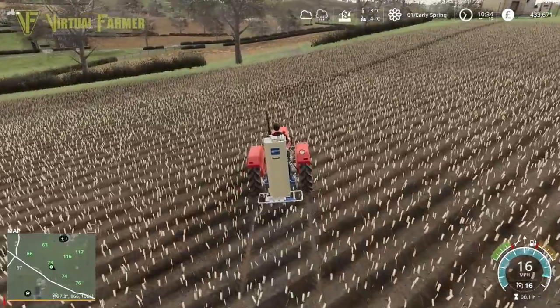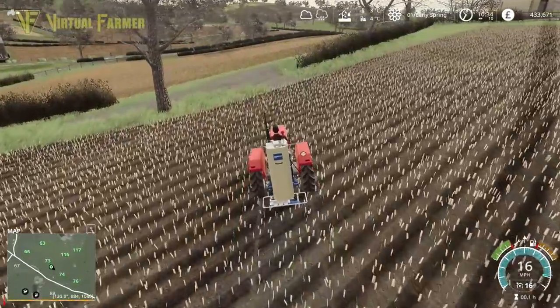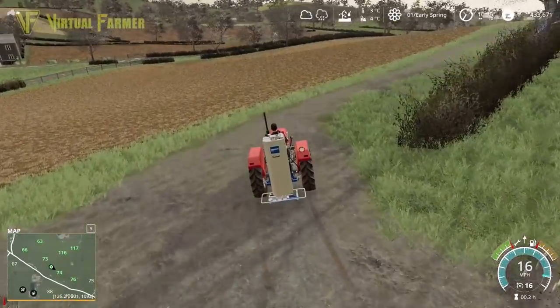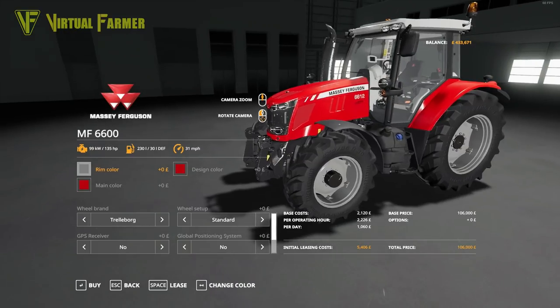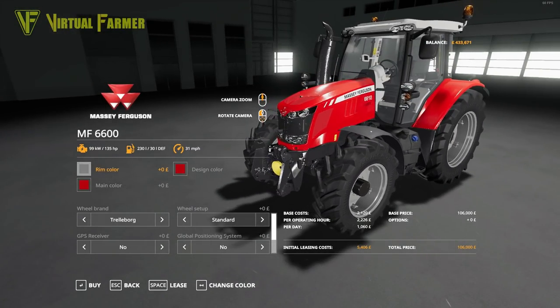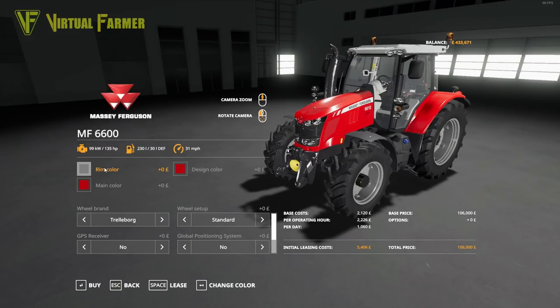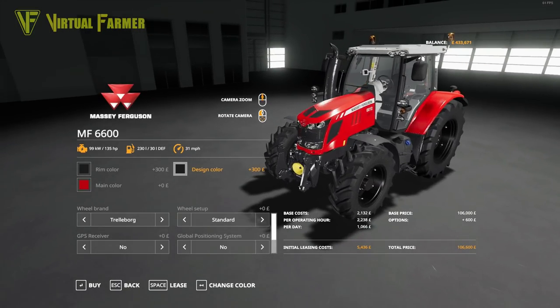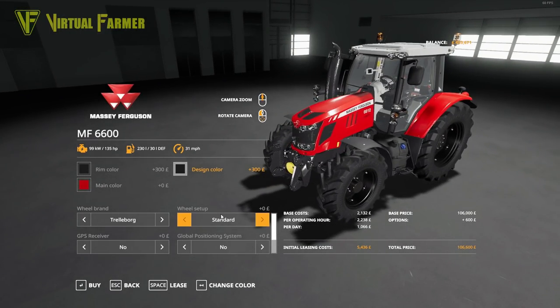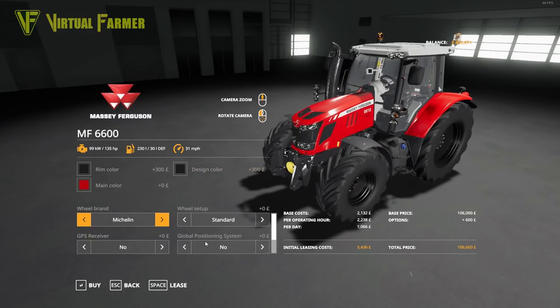My second tractor is going to be the Massey Ferguson 6600 series. Let me customize it a little — rim color going with black wheels, design color I also want to add some black accents, which looks absolutely awesome. Wheel brand we'll go for Michelin — I like to put Michelins on all of my stuff. We want a GPS receiver and GPS system on this. I want to pump the horsepower up to 160.